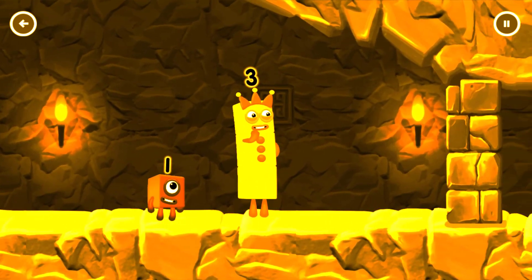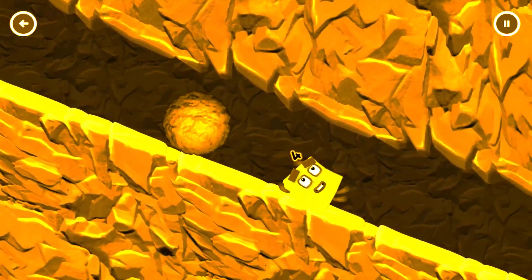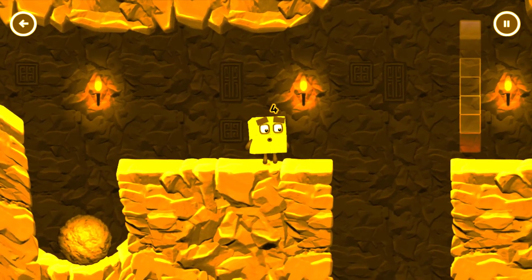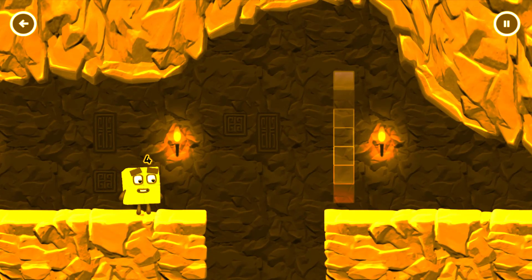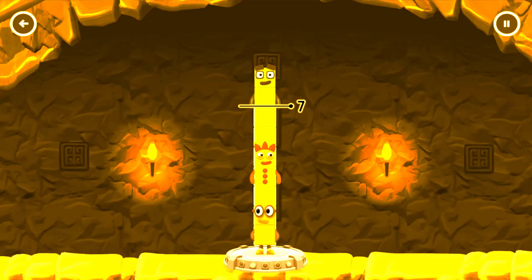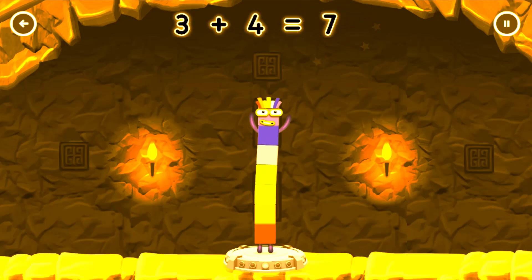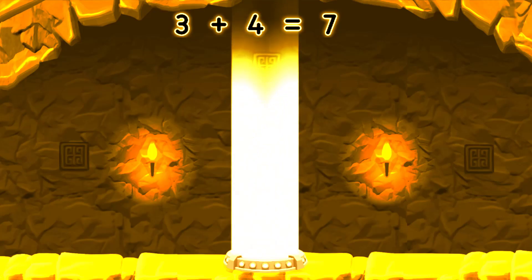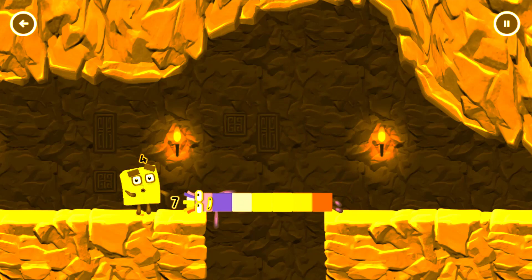I think 3 might need 1's help to get past that wall. Tap to solve the puzzle to help get across the gap. Add number blocks to make 7: 2, 3, 4. 2 plus 3 plus 4 equals 7. I am 7. Great!